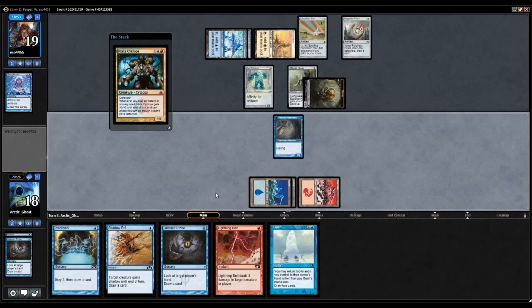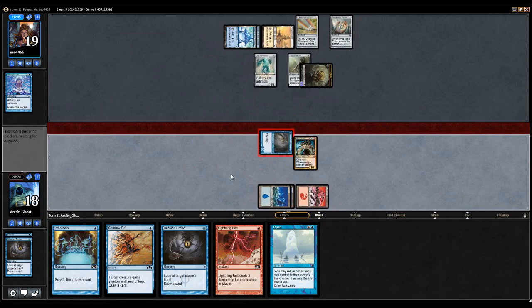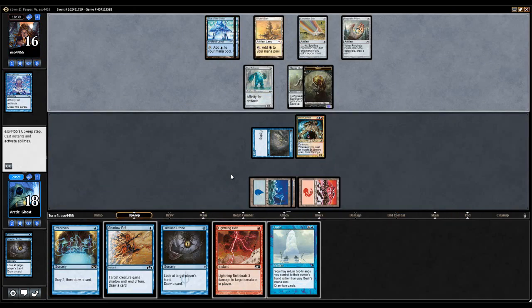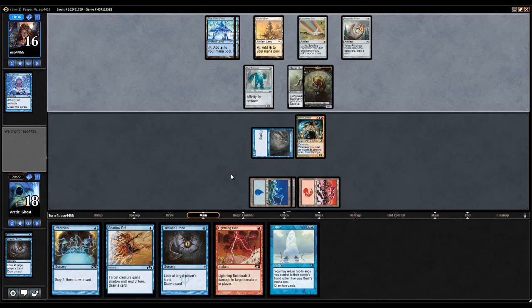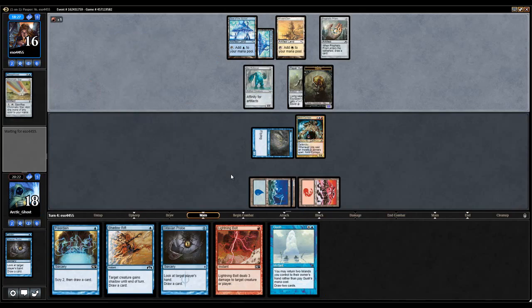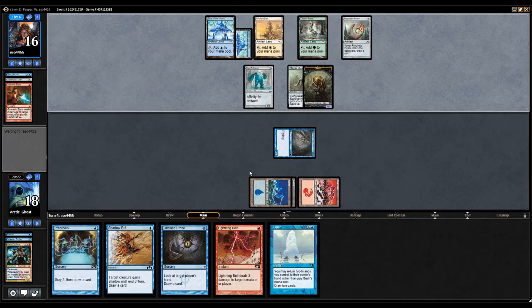Guess we'll just play the Nivix Cyclops, pass the turn — hopefully my opponent waits to Galvanic Blast it so I can counter it. It's possible that taking out Bolt again is just the right call here. I keep wanting to keep Bolt in just because it is Lightning Bolt, but the problem is Hydroblast is just better.